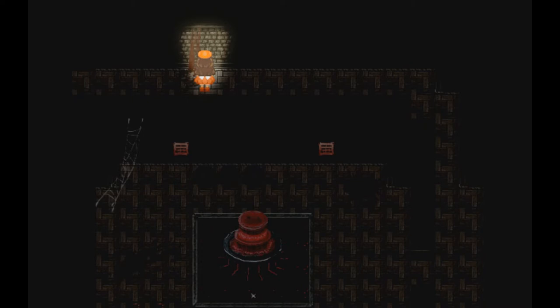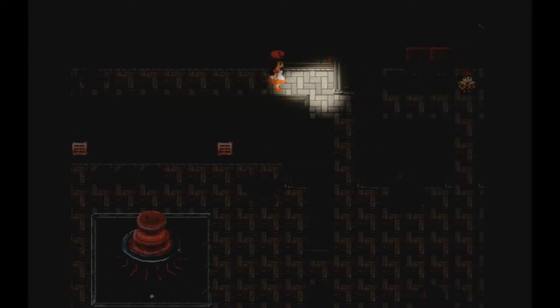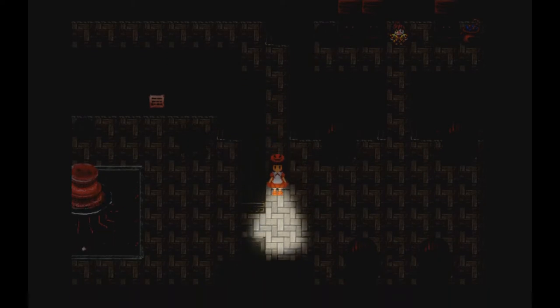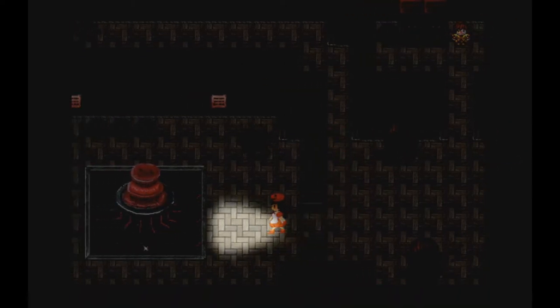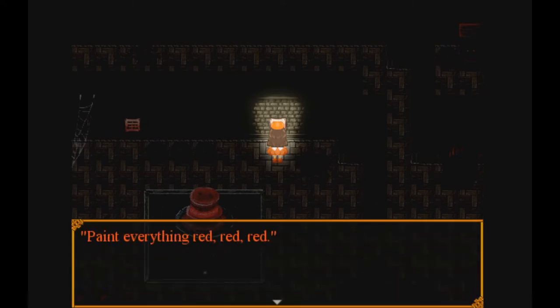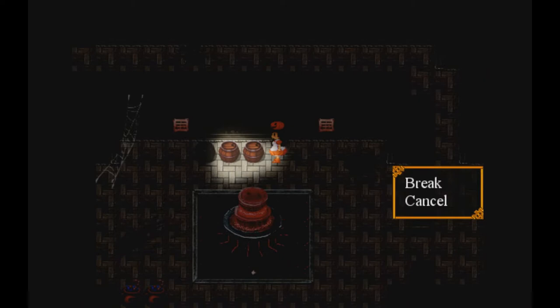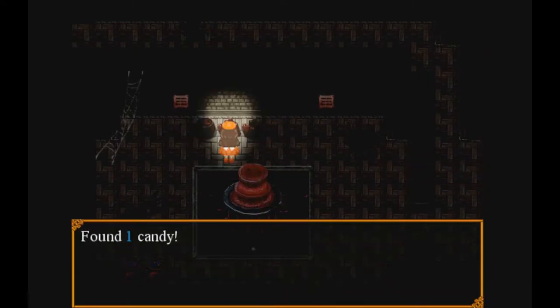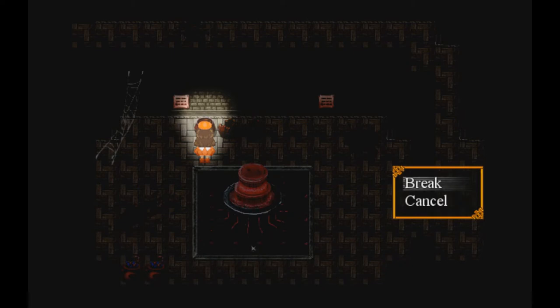It's dark. Some nice bloodstains on the wall. There's a fountain of blood with a sparkle on the bottom. I do see that. Paint everything red, red, red. Everything looks like it's already been painted red.